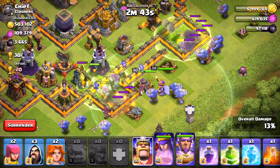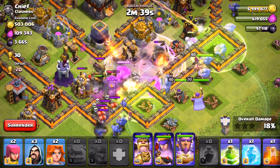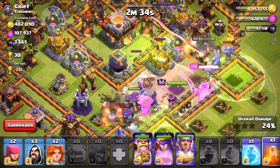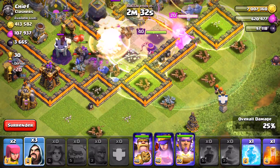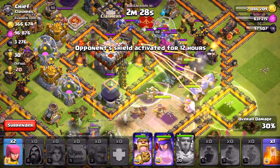Most of my troops are down now, including my Grand Warden getting off his ability onto a couple of those boulders. As we get into the center, the boulders are inside of the rage spell, throwing their rocks throughout the base. They're attacking this donut base right here, which is a pretty strong base for them to attack.